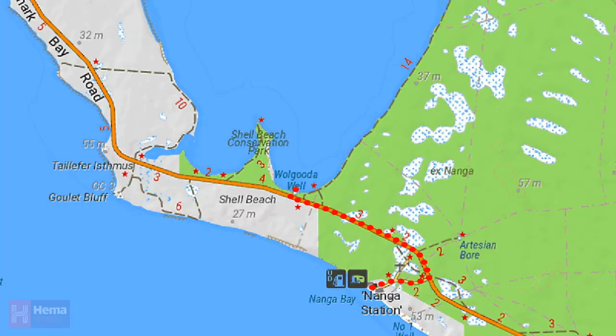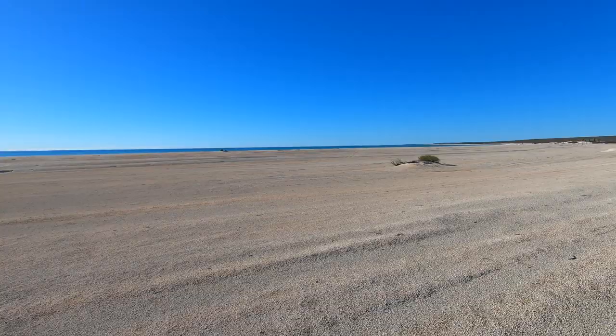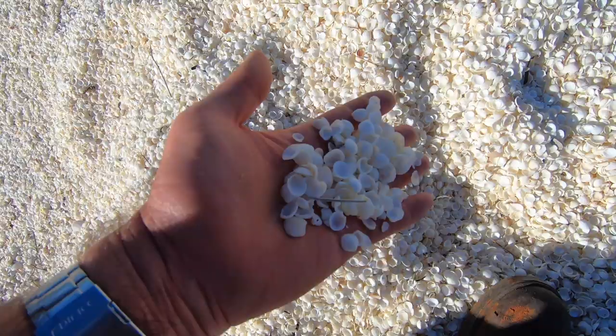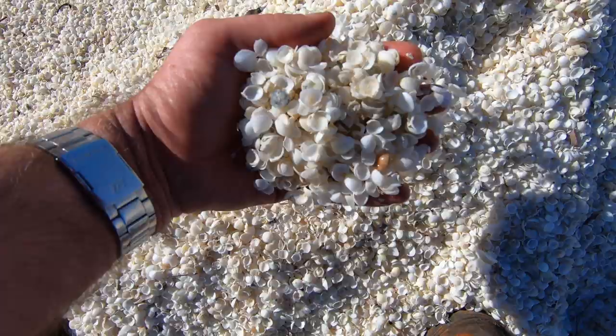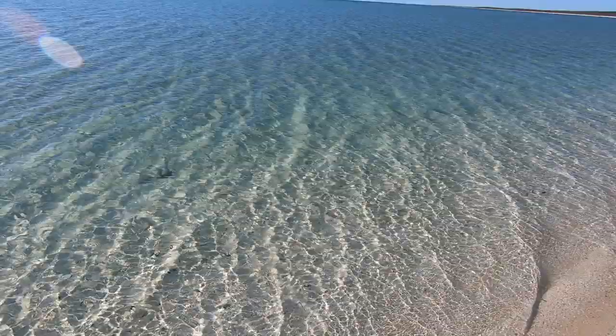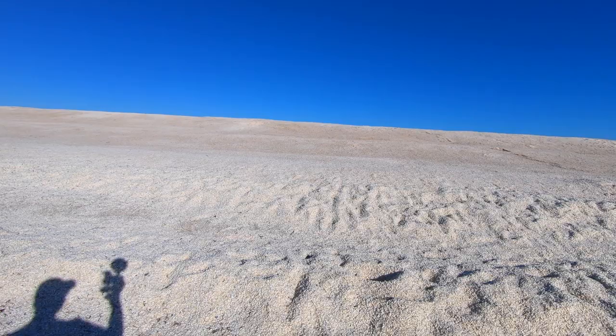This is Shell Beach. This is what it originally starts out as, until it breaks down into smaller shells. The water is crystal clear — if it didn't have that breeze you'd be able to see right through it. It's just acres and hundreds and hundreds of acres of shells. So that's Shell Beach — now we're going to go and find somewhere to camp for the night.